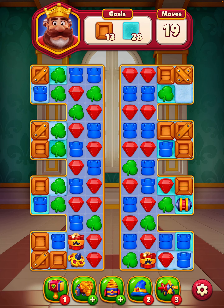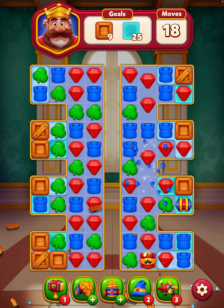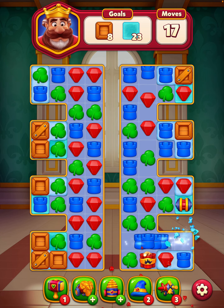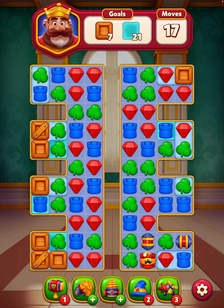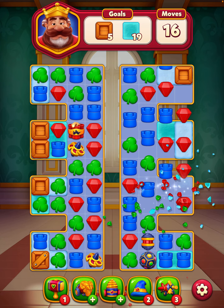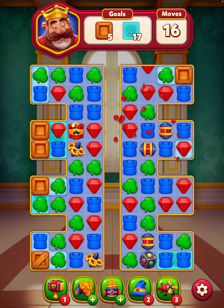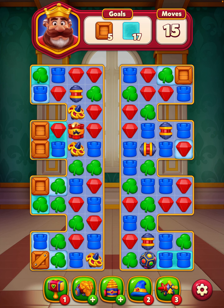I'm going to do the flywheel TNT combo — yeah, flywheel TNT. That cleared a lot. TNT bottom right should help. Okay, the obvious move now is going to be the light ball rocket combo.